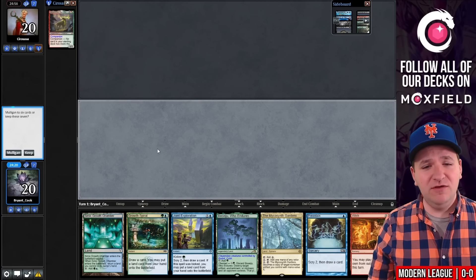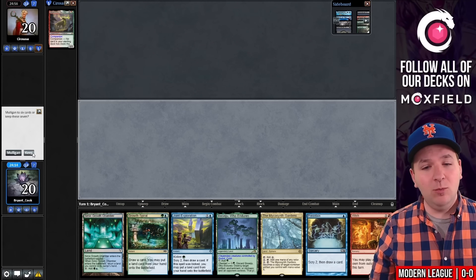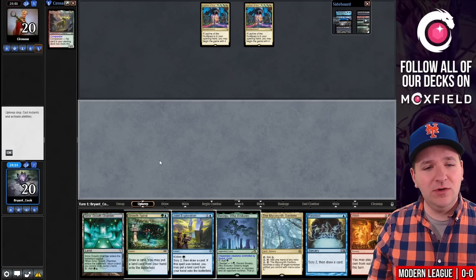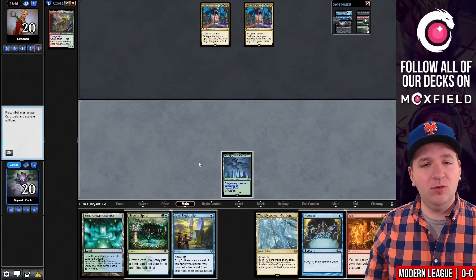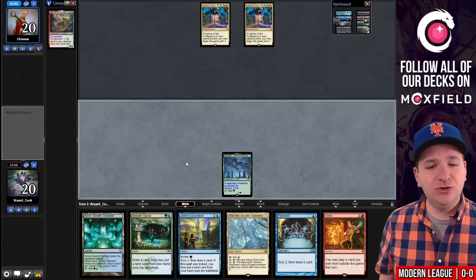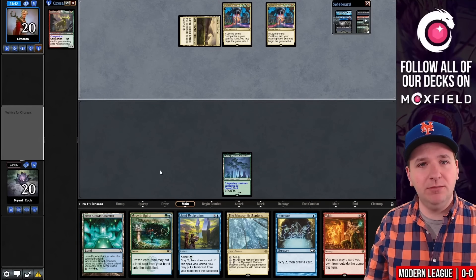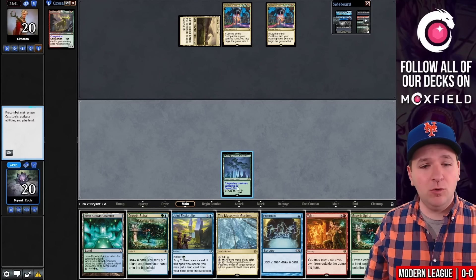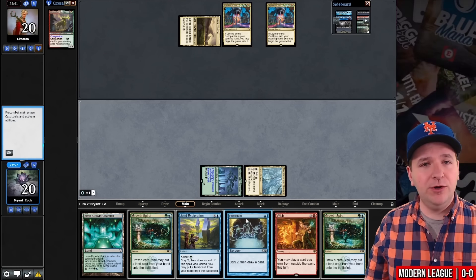Here we have a reasonable hand but it doesn't have an Amulet. If we find Amulet it has everything we need to win. I'm going to choose to keep this. Two Ley Line of the Void. So I'll lead on Boseiju Who Endures and then pass the turn. On turn two we can play the Mikokoro, Center of the Sea and then Preordain, or we can play the Simic Growth Chamber. They begin with a Triome. Growth Spiral.